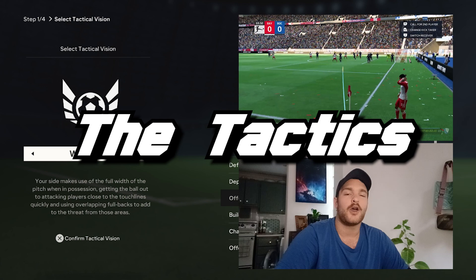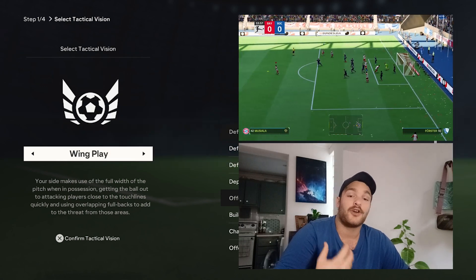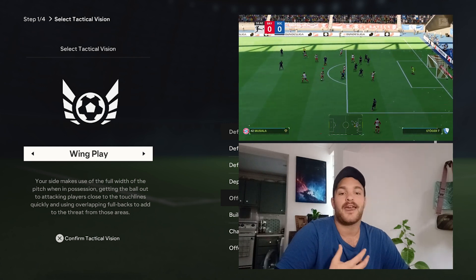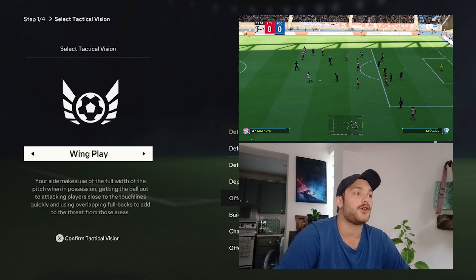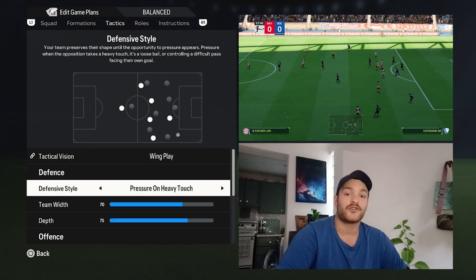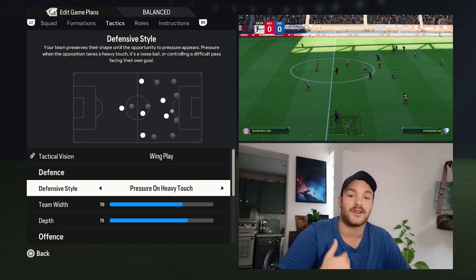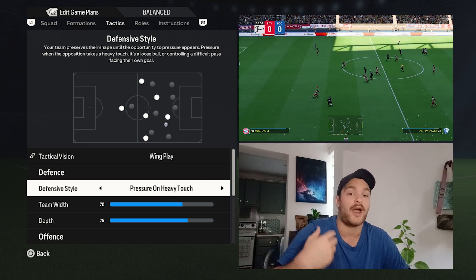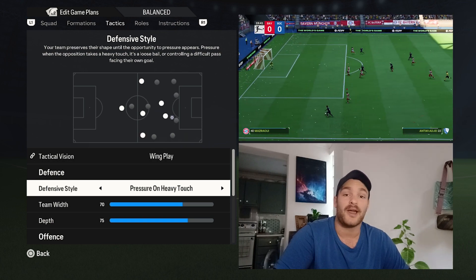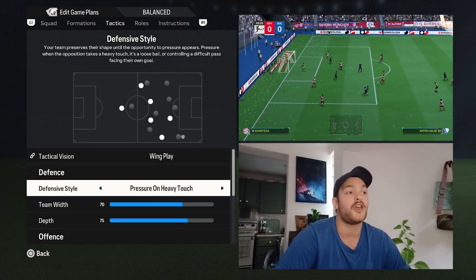For the tactical vision, I decided that what Bayern like to do is work the ball with the wing players, so I've gone with a wing play option. I think it best replicates what they try and do on a day-to-day basis. For the defensive style, I've gone with pressure on heavy touch — they look to wait for the opposition to make a mistake and then capitalise on that, with Musiala or Harry Kane leading the front line. They do have very quick flanks, whether it's the fullbacks or the wingers, to press those wider areas very effectively.